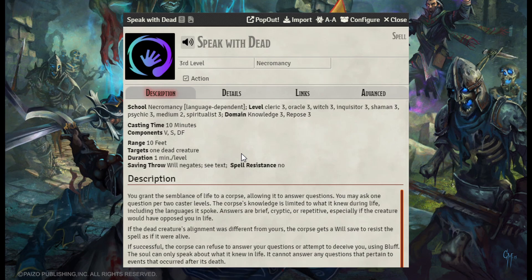Your GM does not have to be forthcoming with the information, but you could always start a detective agency and hire yourself out to the local PD for murder cases.